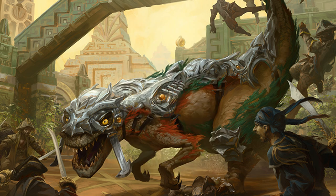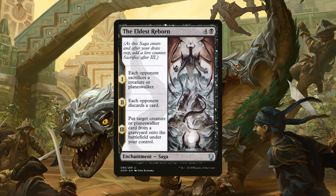And then we have 3 copies of The Eldest Reborn, an enchantment saga for 4 generic and 1 black mana. Upon the first trigger, each opponent sacrifices a creature or planeswalker; on the second trigger each opponent discards a card; and then on the third trigger, put target creature or planeswalker card from a graveyard onto the battlefield under our control. This works great with Doomfall.